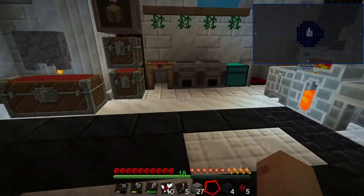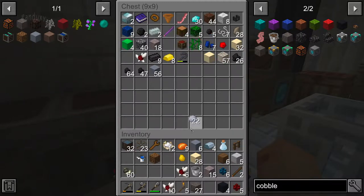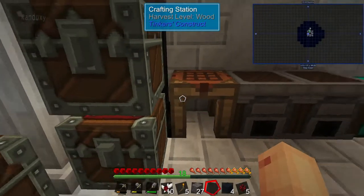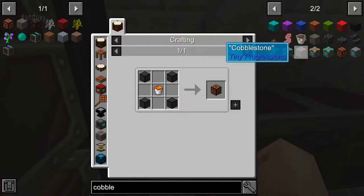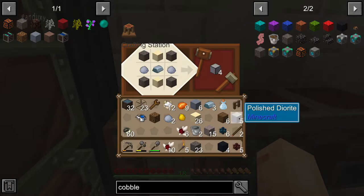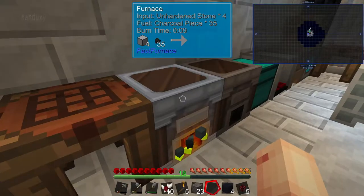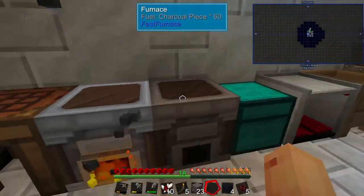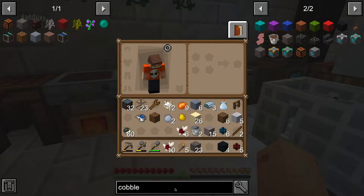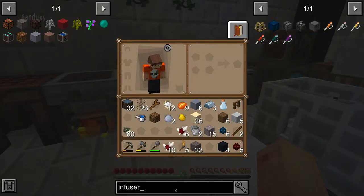Hardened stone is cooked unhardened stone, which is made from cobble, sand, clay, and iron — making exactly four, which is what we need. I have a little bit of clay and iron in here. So we should be able to make the unhardened stone, then cook it to make hardened stone, and we'll test the lava infused stone from there.